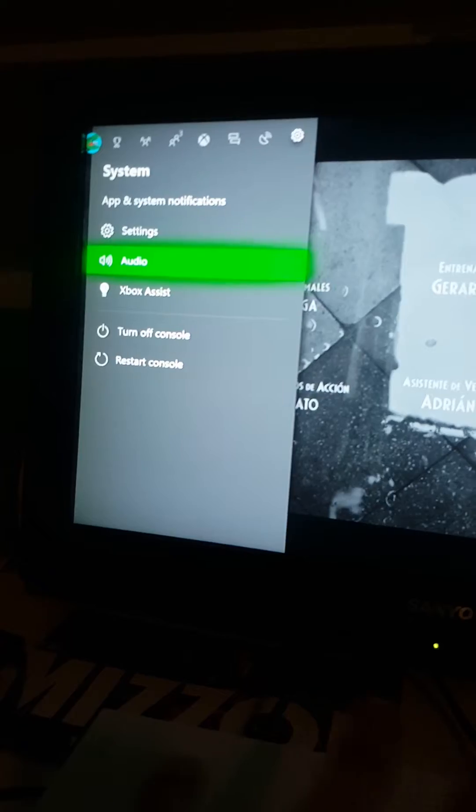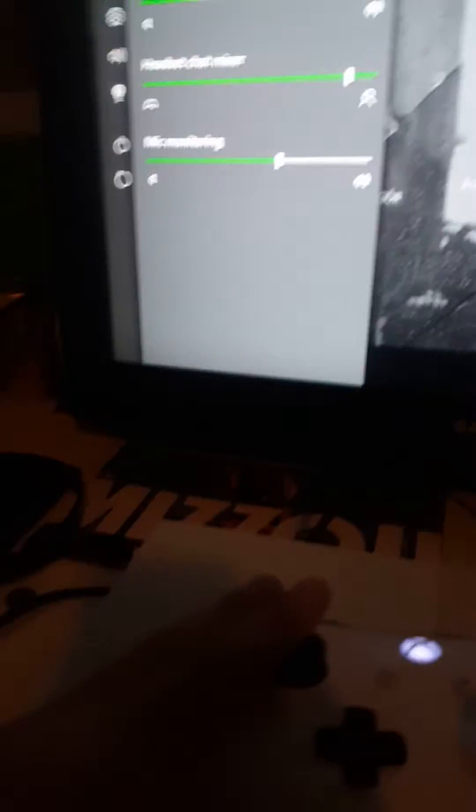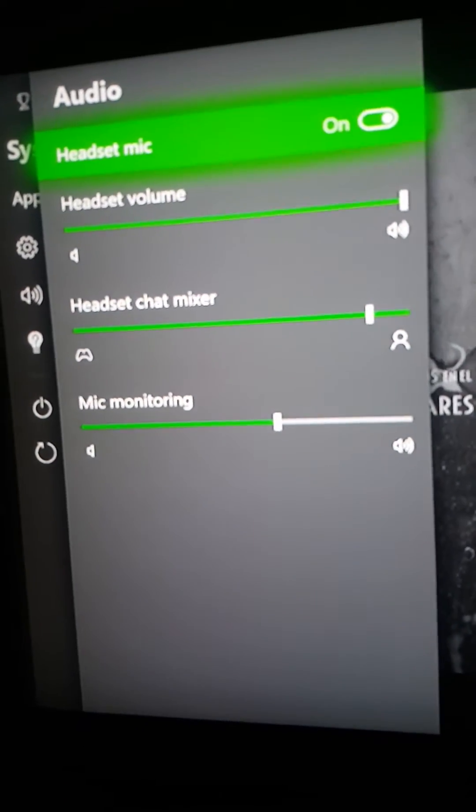Now put this to the side and slowly plug the headset in. It might take a while, but you should see something saying audio. If it says headset chat mixer, then you can plug it in all the way.